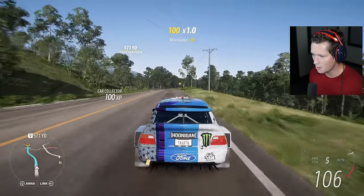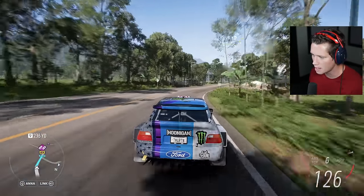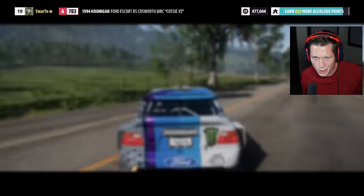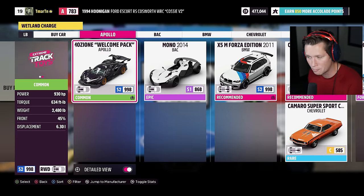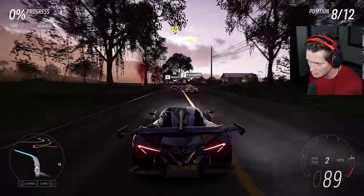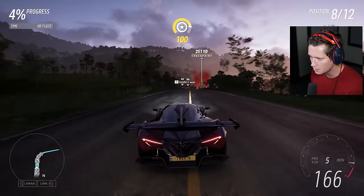We're about 850 accolade points off — I'm gonna run this, the closest race to us, just to mix things up. We don't have another off-road vehicle so let's do a little on-road race. Our best car so far is the Intensa Emozione welcome pack car — a 2018 Apollo, one of the fastest cars in the game. Let's check this out — we're gonna street race this thing. Taking a multi-million dollar hypercar into an illegal street race at dusk seems like a good idea. This should give us the last 850 accolade points we're looking for.